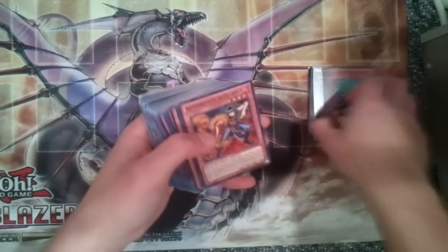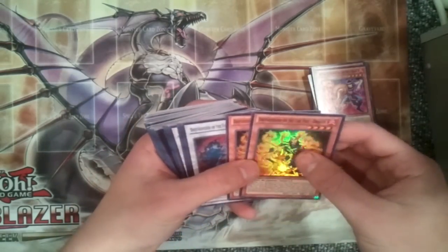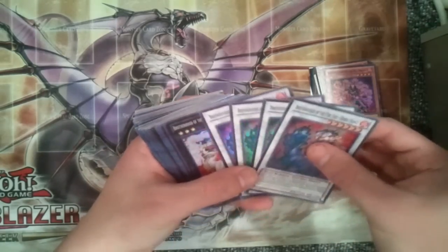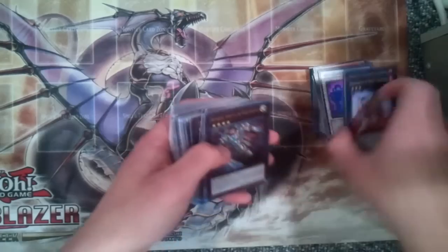3 Brotherhood of the Firefist Swallow. 7 Brotherhood of the Firefist Snake — my friend got one of those as well. Brotherhood of the Firefist Dragon, just 2 of those sadly. 4 copies of Brotherhood of the Firefist Horseprints — I think my friend got one of those as well. 3 Brotherhood of the Firefist Lion Emperor.